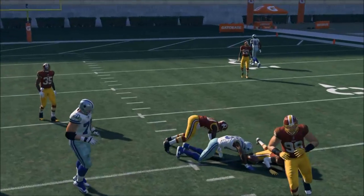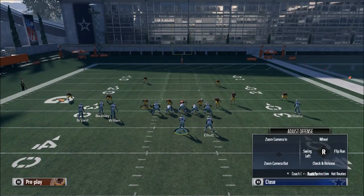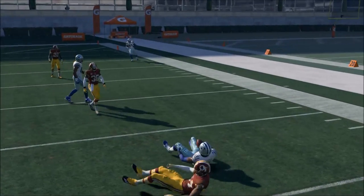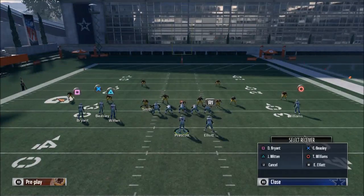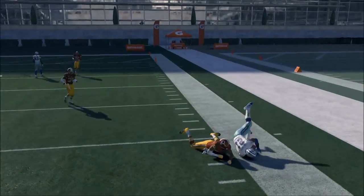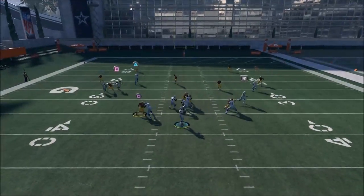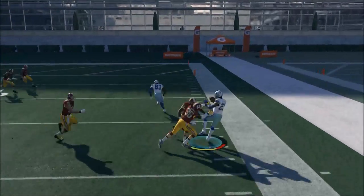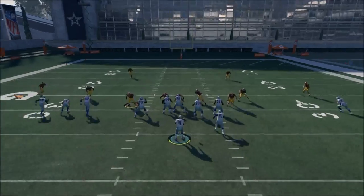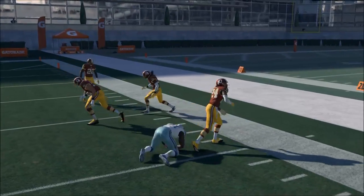The next read on this play is going to be your running back. This quick out to your running back — you're going to catch it, and what you want to do is try to spin Ezekiel Elliott back inside when you go to get tackled. Run your play, let him get out there, and if you can beat the defender to the sideline, do it. But I find the most success is catching the ball and spinning Ezekiel Elliott back. You're going to get that break tackle animation and be off to the races for big plays.